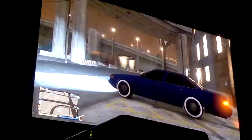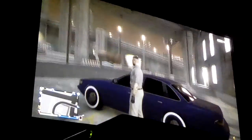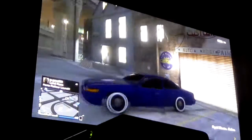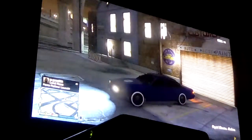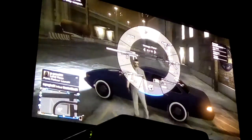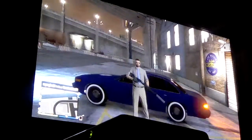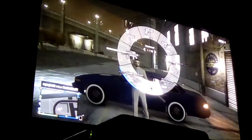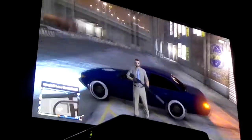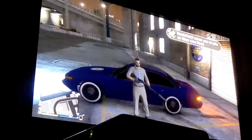There you have it — a cop car. If you didn't know, if you start your engine up, get out, shoot in the air, and get back in, it keeps your engine running. Here you go — full cop outfit, get a shotgun and a pistol like a normal cop pistol, and there you have it, a cop outfit.